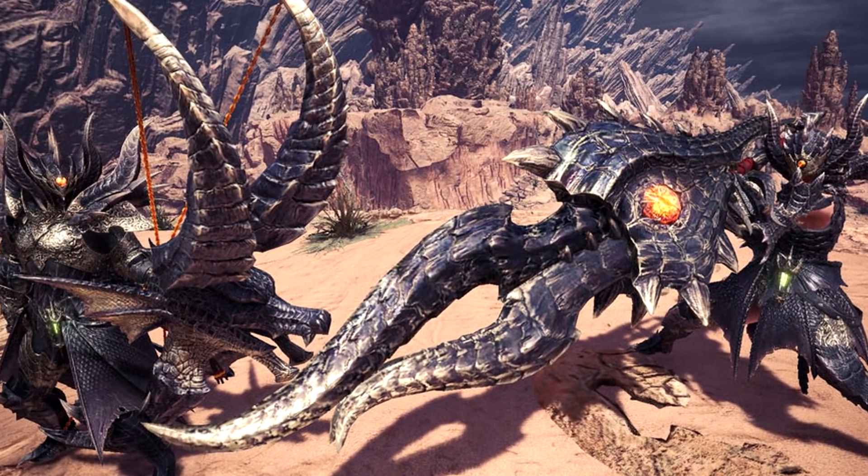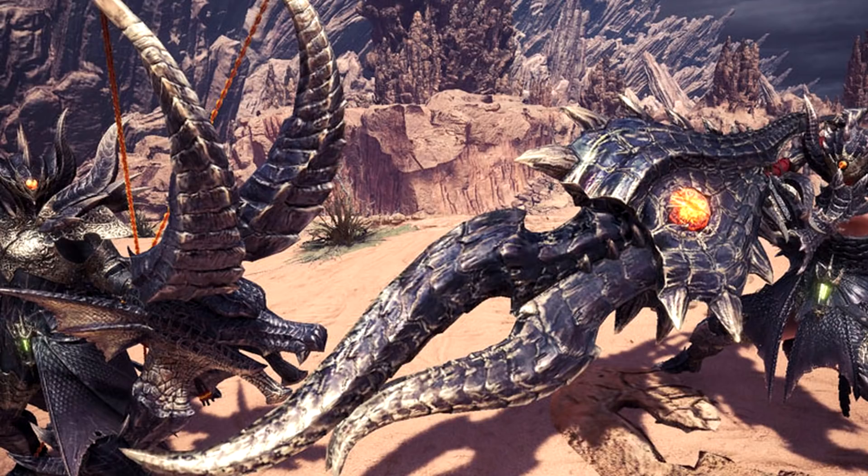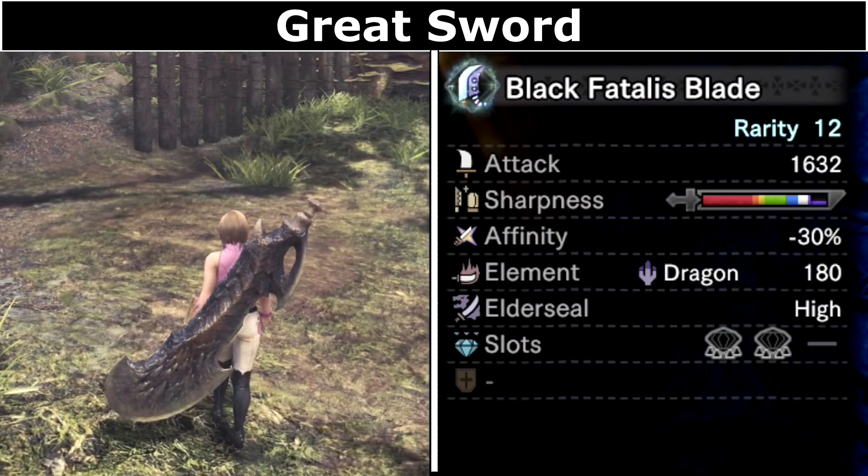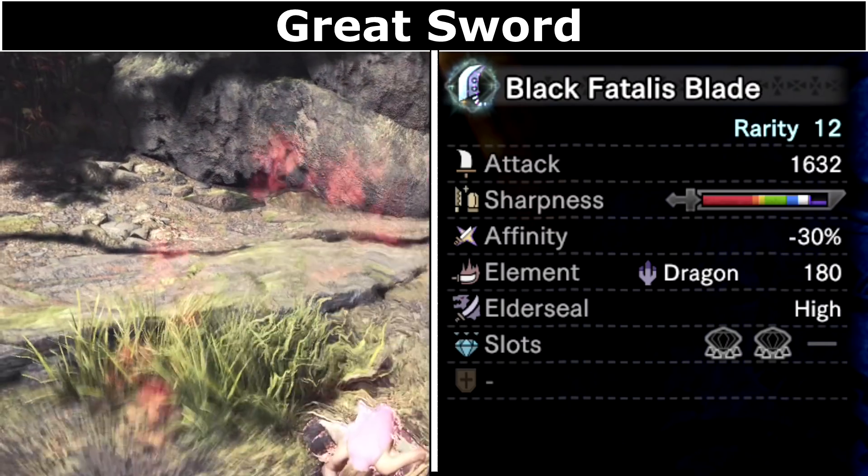As for the weapons — the raw damage is huge. Raging Brachydios's weapons were considered some of the highest raw with purple sharpness, and if we look at the Fatalis weapon it kind of blows it out of the water — almost 200 attack higher, with the potential for better sharpness. Affinity minus 30 is a lot, but at least 10 of that can be gotten back through the augment. Not to mention that Maximum Might is more useful now that you can slot in 5 levels with this armour, so it increases affinity as soon as your stamina is full. This greatsword is going to pack a punch.